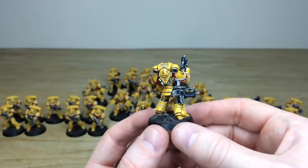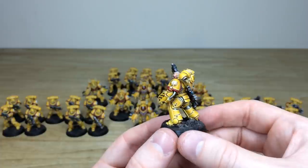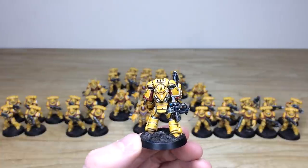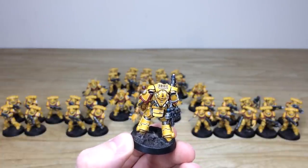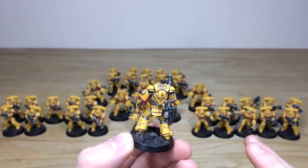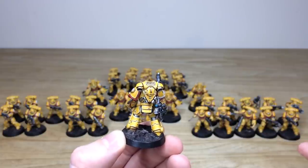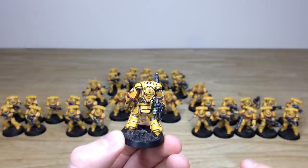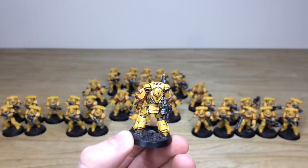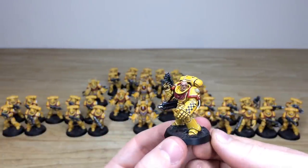I love the wood stocks on the bolt guns — I think that's a really cool way of doing it. Blue lenses again across the force, just to make those stand out. What you'll notice on the back of the backpack is a little transfer in the center of that round nodule. Each squad has got a different transfer in that location, so visually from a gaming perspective you can tell which miniatures go with which squads. All the miniatures are consistent, so you could theoretically mix them into different squads, but they've all got their own squad marking.